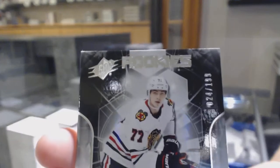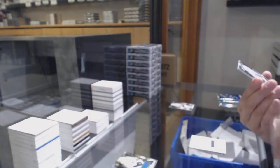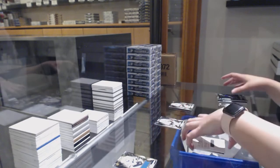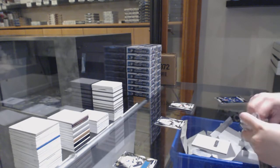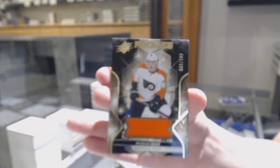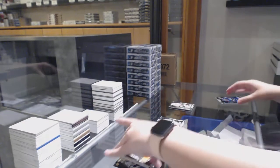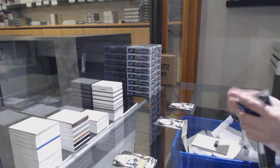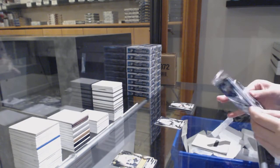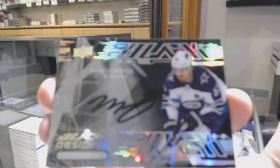Rookie numbered 24 of 199 for the number four spot — Kirby Doc. Rookie jersey numbered 131 of 199 for the number one spot — Morgan Frost. And we've got an Obsidian Scripps Auto, not numbered — Mark Shifley.